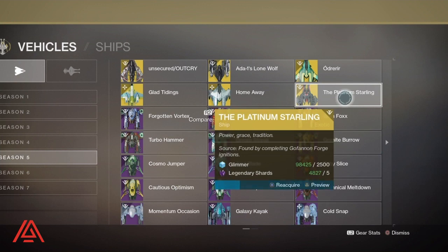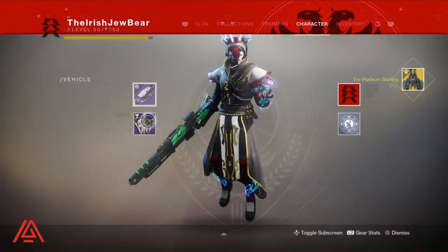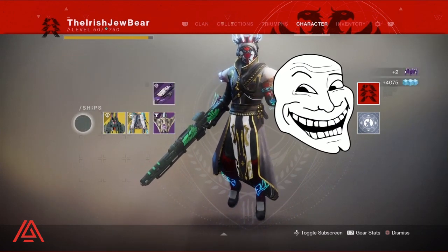As you can see here, getting it into your inventory costs a little bit — the 2,500 and five shards. But then when you come down here to dismantle it, watch what happens — it's the glory and cha-ching! Love that.